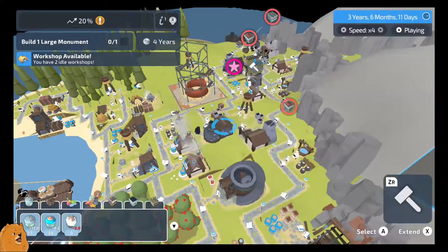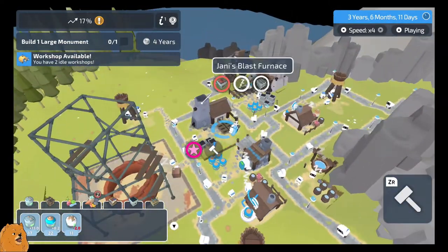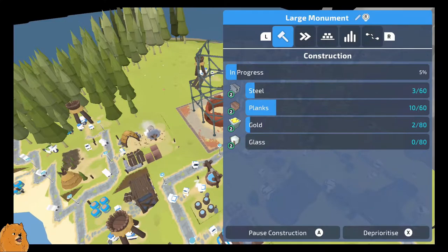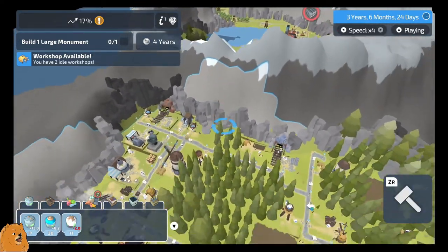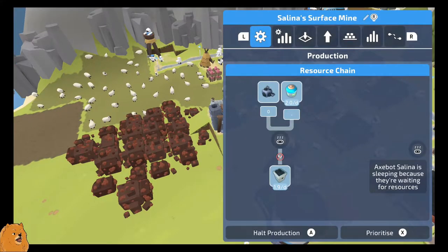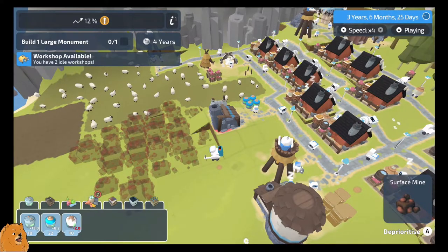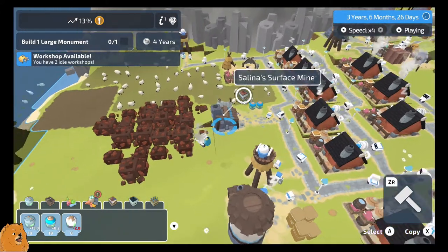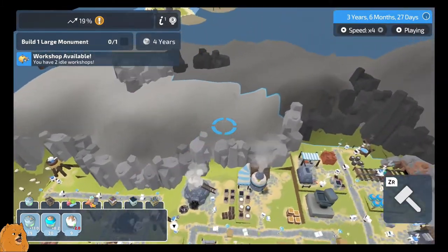We don't need tools anymore, so you can literally not do anything. We'll be back when this is complete and I can take a rest. Oh you're joking me - this thinks it's mining coal! You're actually having a laugh. You're actually having a laugh, game. I'm done. I'm actually done.